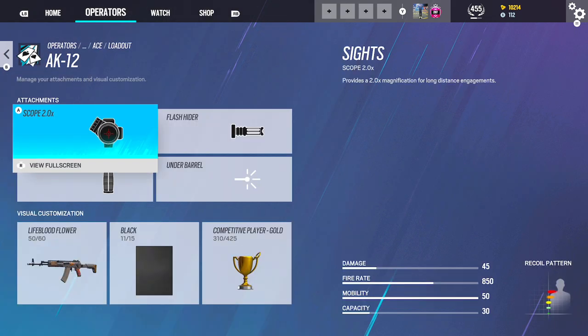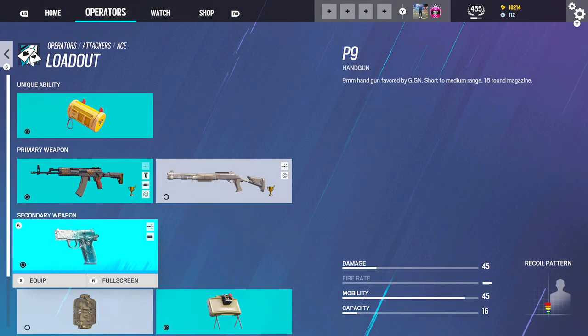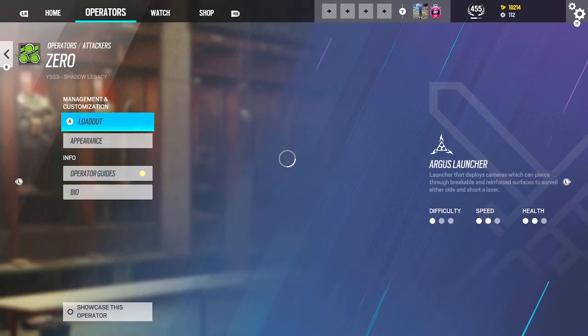Ace — we're going to be using the AK-12: 2.0, Flash, Vertical. Muzzle, Laser for the pistol. Claymore.